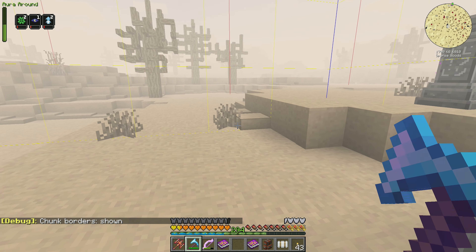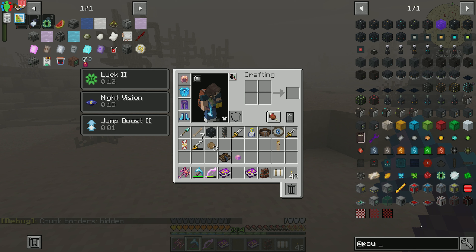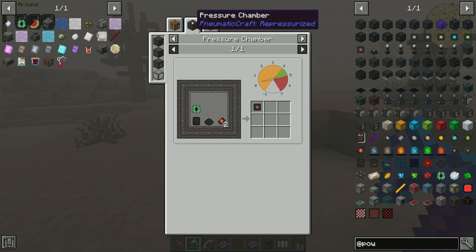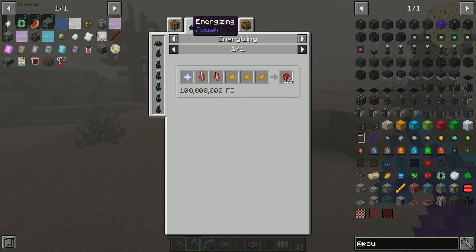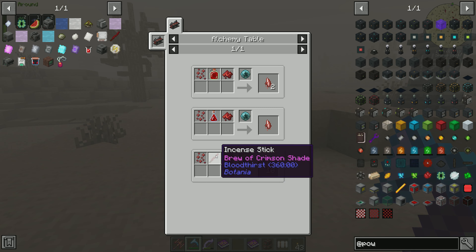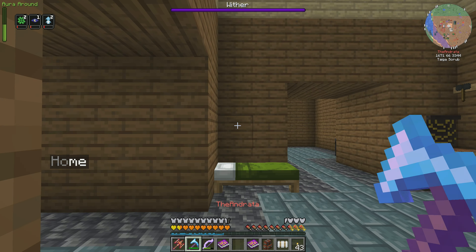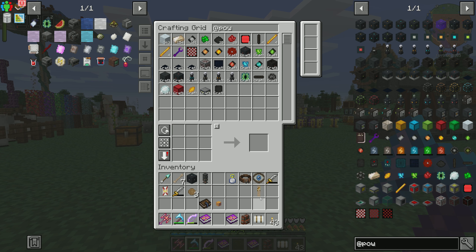We'll get an ender chest to dump everything back into the system. In order to do this, we need wireless power because the excavator takes 10,000 RF per tick, so we need something that can handle that — at least the blazing tier. We can tier up as far as we can. We can actually go straight to nitro tier since it doesn't require previous tiers, though nitro requires weak blood shards which we haven't automated yet. We'll probably set it up with blazing first just to let it run, then work on the other stuff in between.